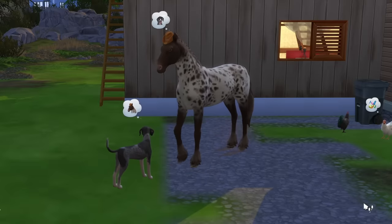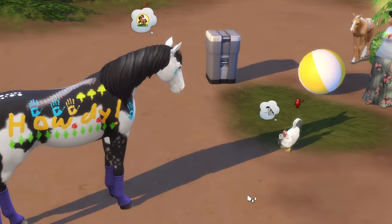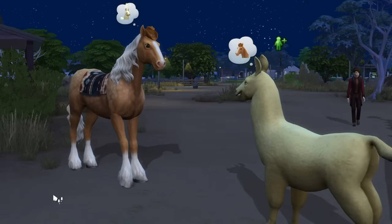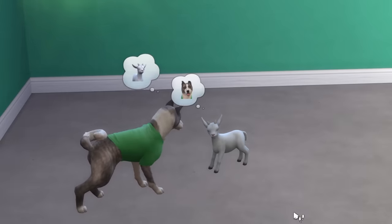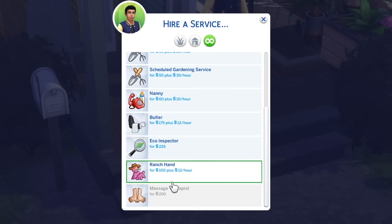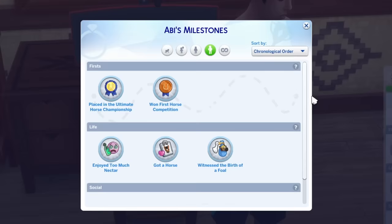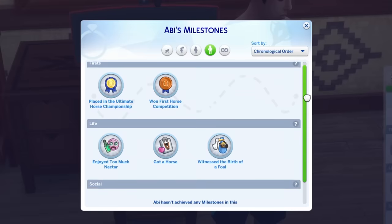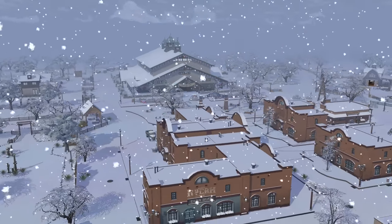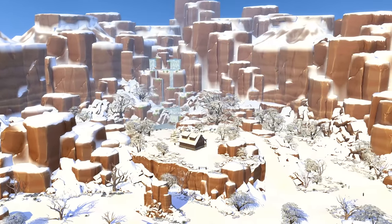Besides that, horses can also interact with other pets such as cats, dogs, and the animals from the Cottage Living expansion pack including cows, llamas, chickens, foxes, and rabbits. Cats and dogs can also interact with mini goats and sheep. Additionally, if you hire a ranch hand, it'll also take care of the animals from Cottage Living as well. There are also some new milestones if you have the Growing Together expansion pack. And if you have the Seasons expansion pack, it can actually snow in Chestnut Ridge.